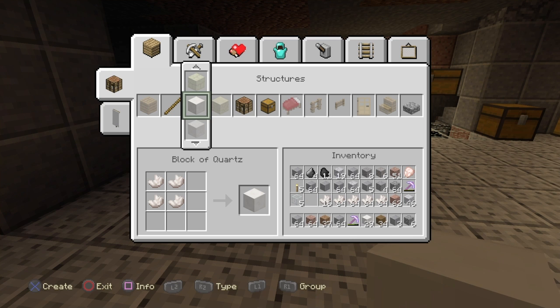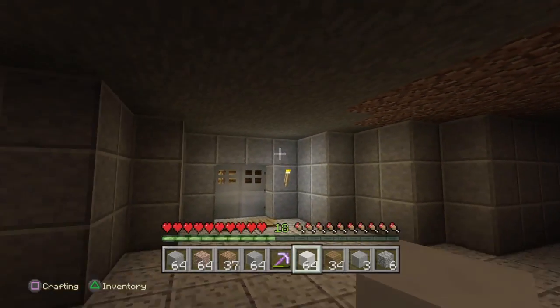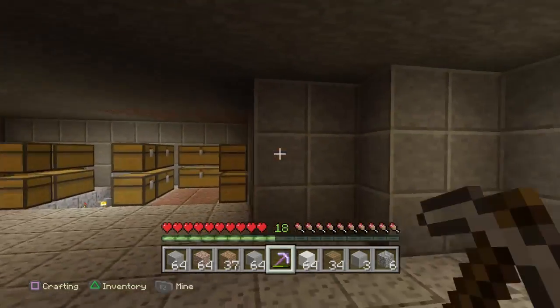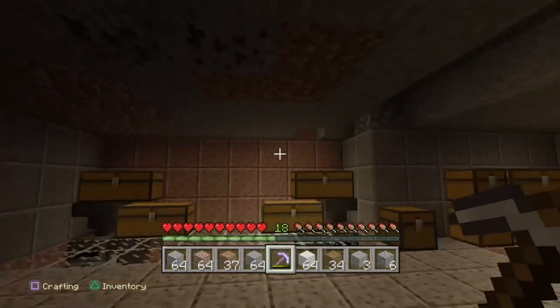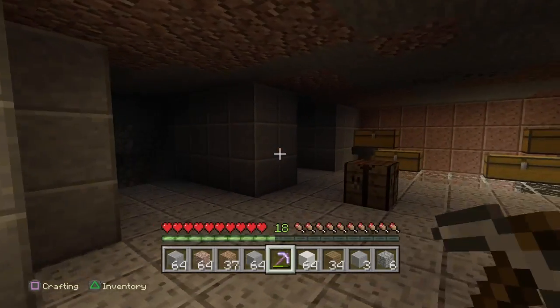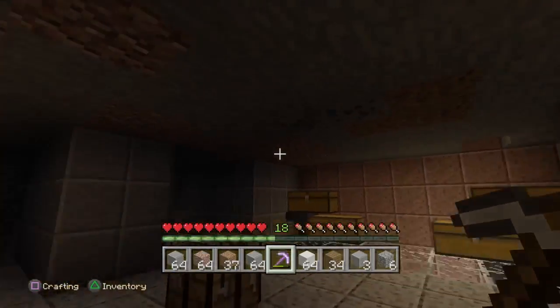I really need to get my inventories sorted out, like where all items are. Eventually I'm going to have a giant chest room, and then my front room is just going to be for things I quickly need to grab. But I'm not going to show you guys me mining the roof — I'll just do a time lapse of placing the quartz blocks so you can see how it looks.